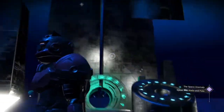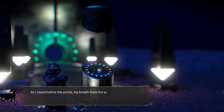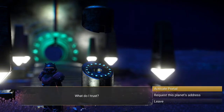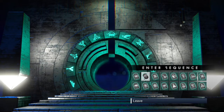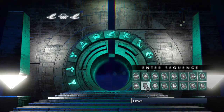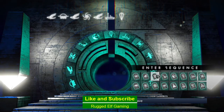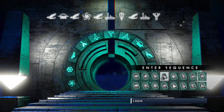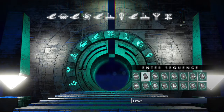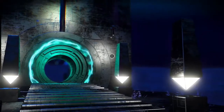You need to get yourself to a portal and get up to here. You're going to want to put in the following glyphs. I'll post the glyphs later after I successfully find the ship, but I'll put them up on the screen a little bit later once I get back up to the space station.